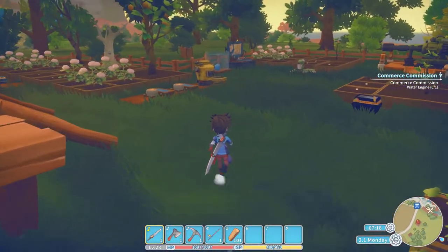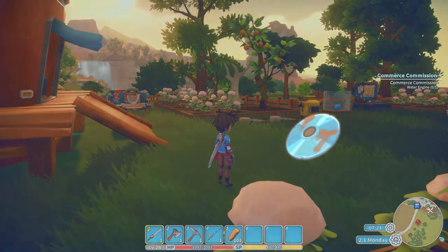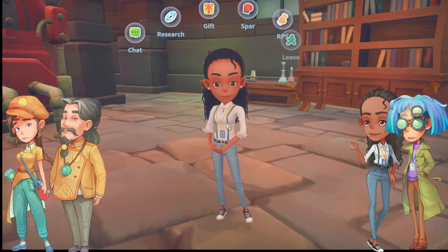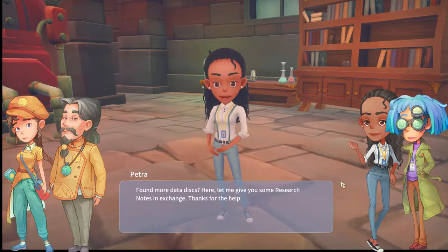Hello everyone and welcome to another My Time at Portia video. Today I'm going to be talking a bit about data disks. Data disks are relics that contain records of data from the old world. The Research Center and the Church of Light are very interested in data disks, but for separate reasons.